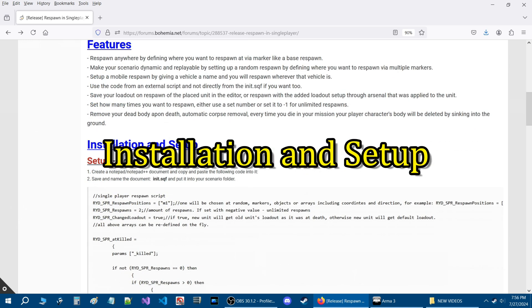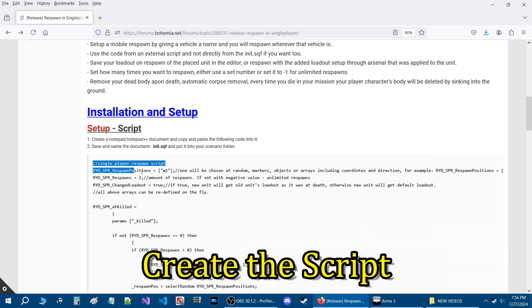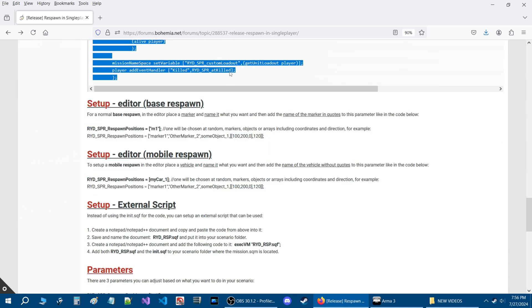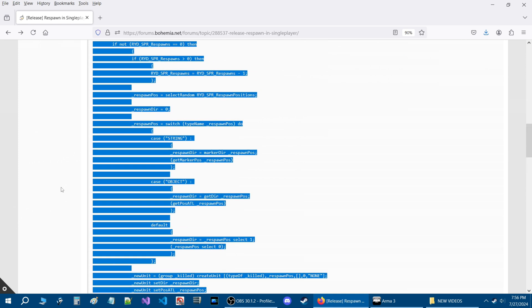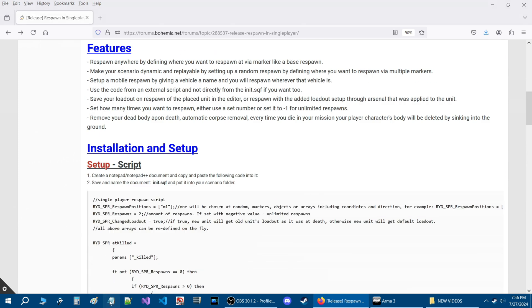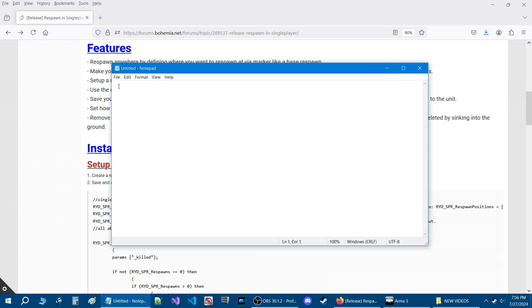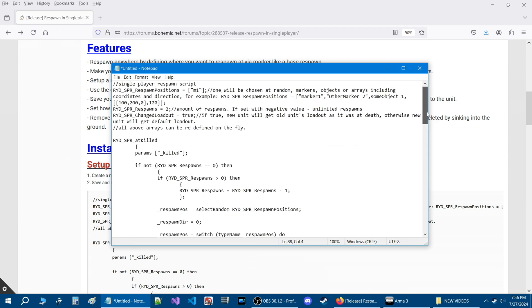Here is the installation and setup — it's pretty simple. All you need to do is create a Notepad or Notepad++ document and copy and paste the following code into it. We're going to copy this code all the way to the bottom, press Ctrl+C, then start up a Notepad document. Make sure your cursor is blinking and press Ctrl+V to paste the code.